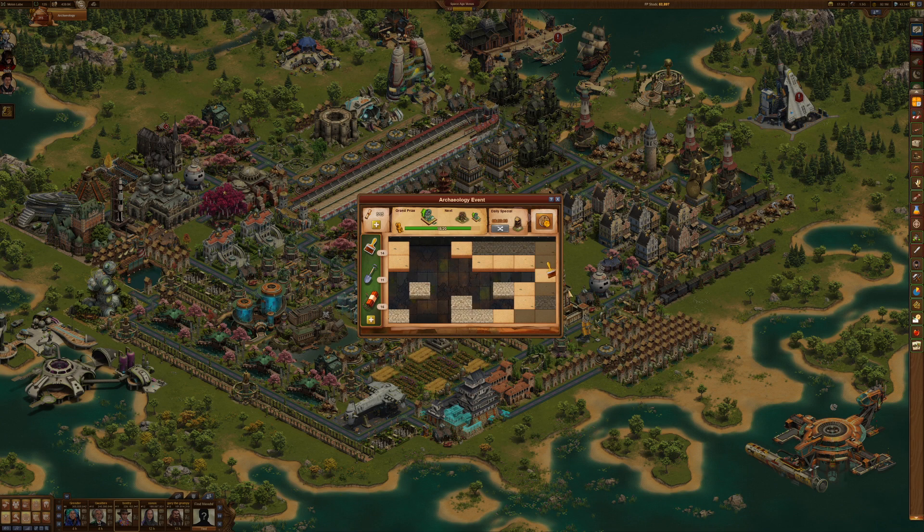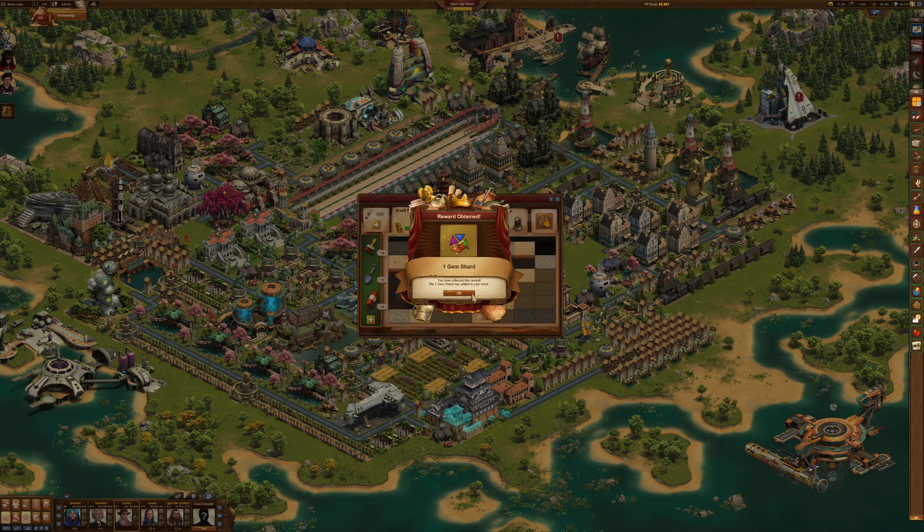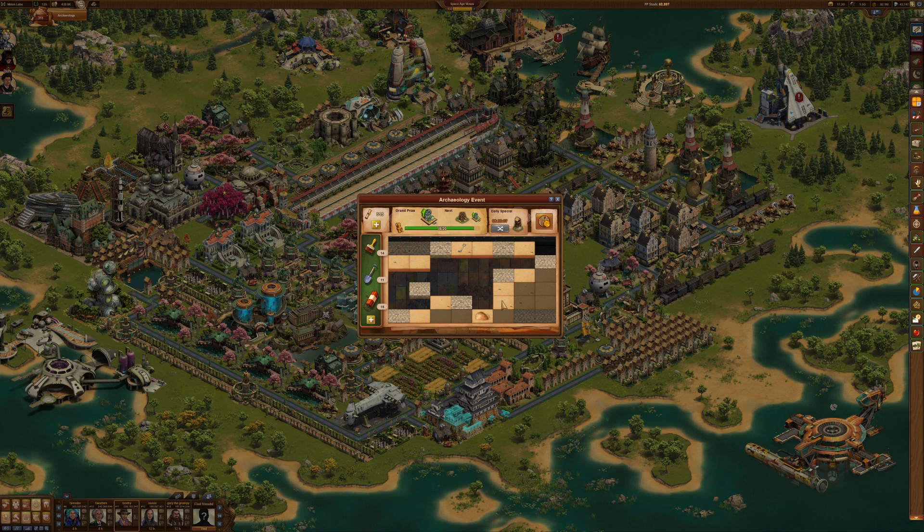If you're new to this event, hopefully this will give you some insight. If you're going to use the shovel — or basically any tool that reveals an area — the shovel will reveal a whole strip. Like in this case I'll use the dynamite and you'll see how much this will open up: it revealed the squares that were next to the ones that were dark. So it's a very useful thing.